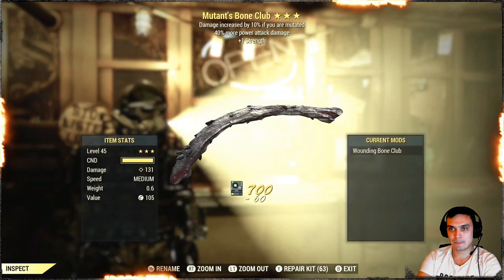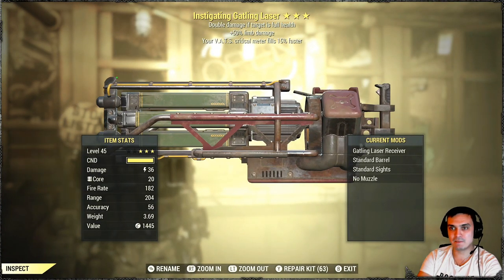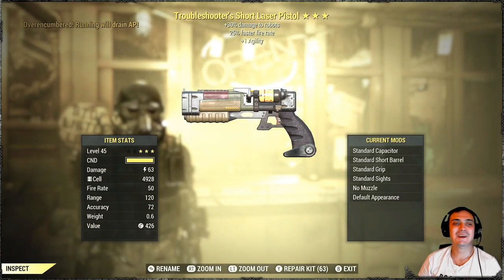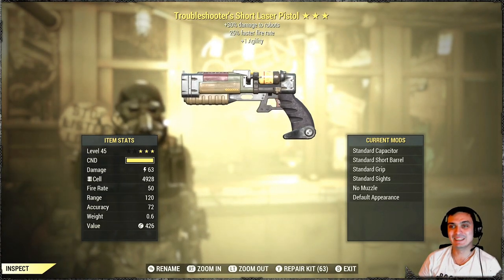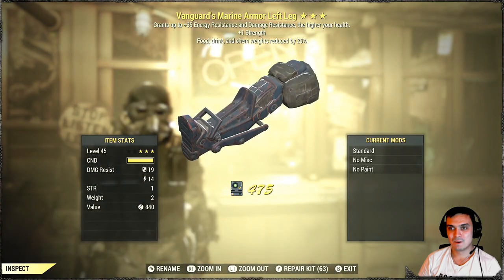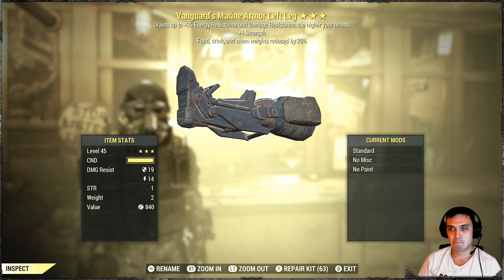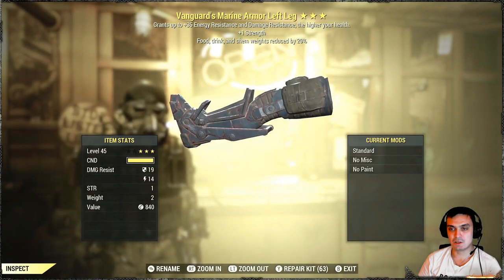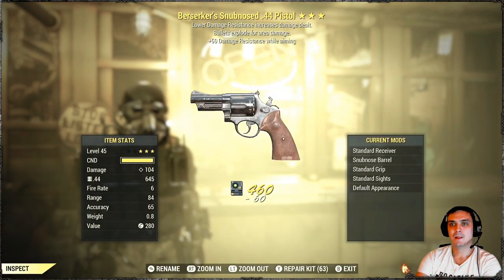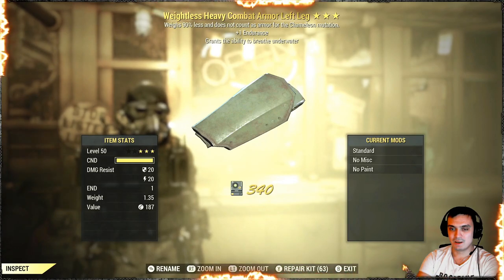Junk. Junk. Instigating, 50 limb damage — that's critical. Junk. Troubleshooter — aw man, why is this not bloody? This would have been great. Faster fire rate and agility. Gangard — strength, food, drink, and camp weight reduction. Hmm. That was a good piece actually. Well, it would be better if it were weapon weight reduction. But anyway, let's go again.